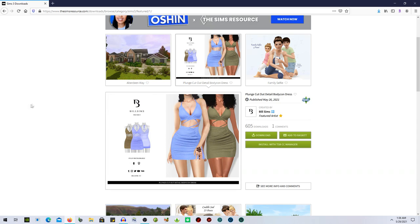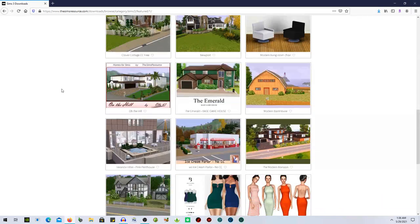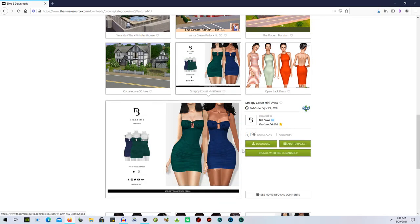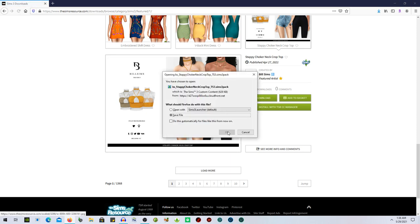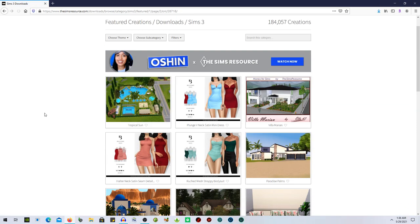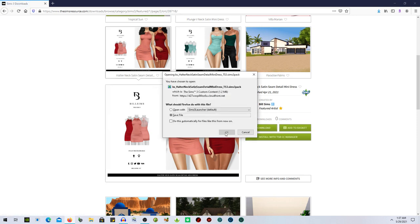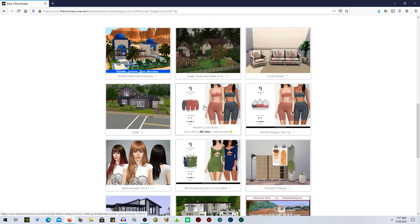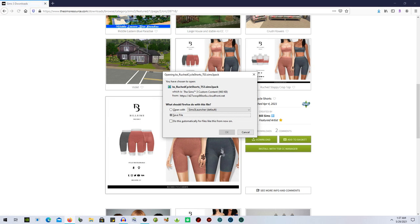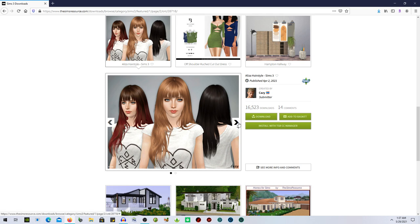I keep forgetting to make a video on how to convert files to packages — I think I've talked about it and never done it. But I'll try to remember if you guys are interested. Here's a cute little dress — download, save, done. Got this guy right here of course. A satin mini dress, this is super cute — downloading. A bodysuit — I'm taking that as well. Bill Sims can do no wrong.